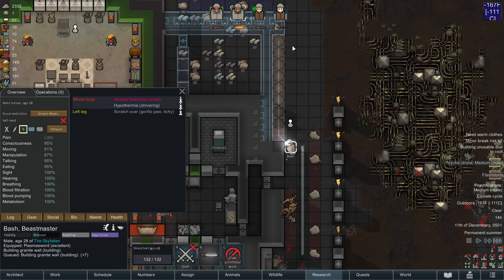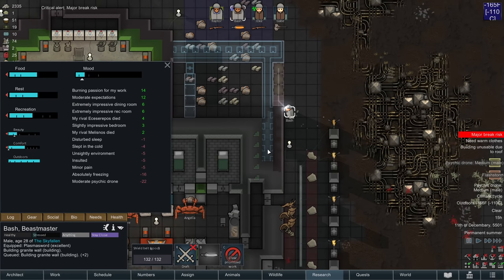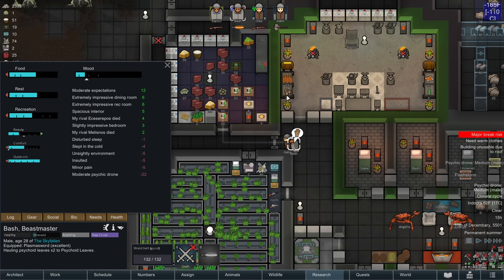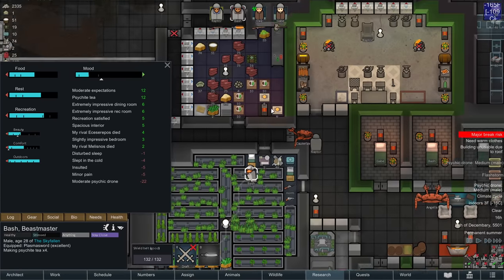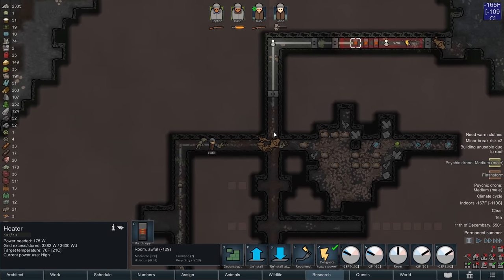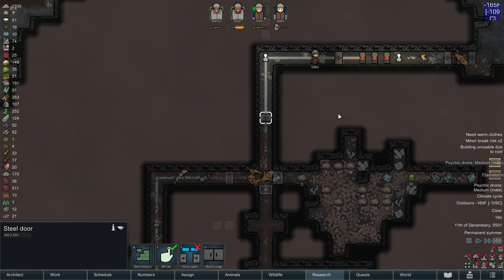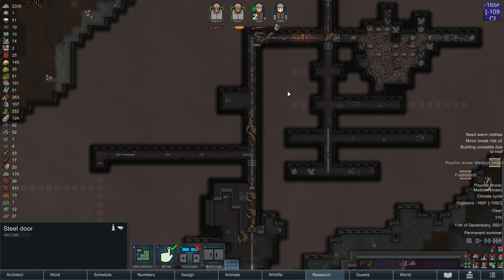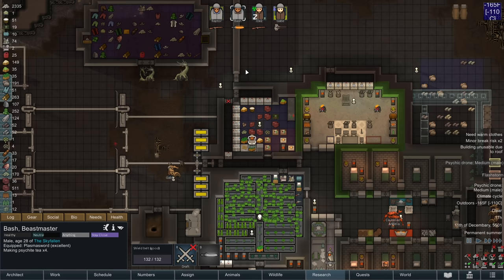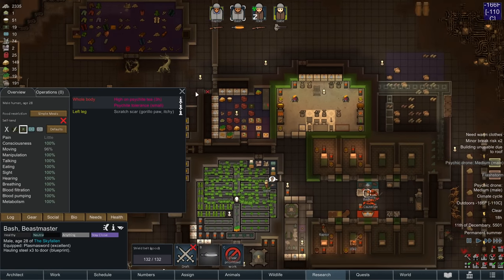Now that I'm getting access to things like granite blocks, I'm going to slowly be replacing the outside of the base with granite instead of keeping it flammable steel, so that would-be raiders are going to have a much, much harder time gaining access to my base. Gabe, I want you to move these heaters around, trying to sort of warm up this area a little bit — it's basically ambient right now, but we'll aim to fix that. Bash, you are integral to fixing that. Let's deliver the steel for the wall.